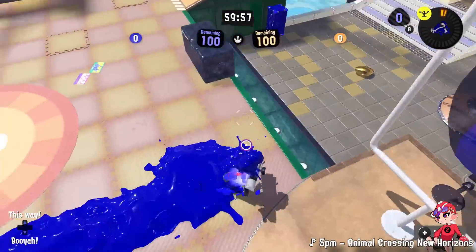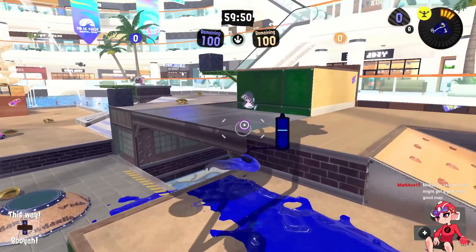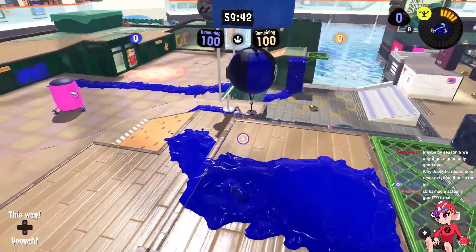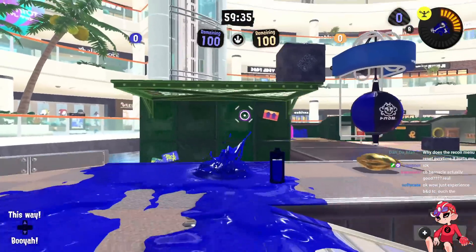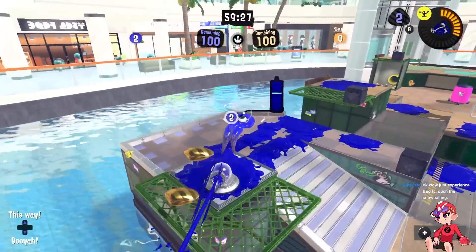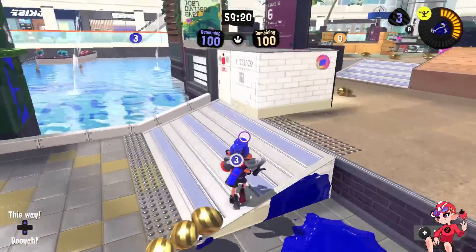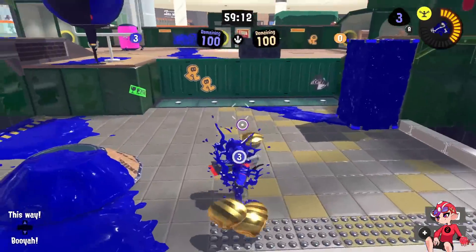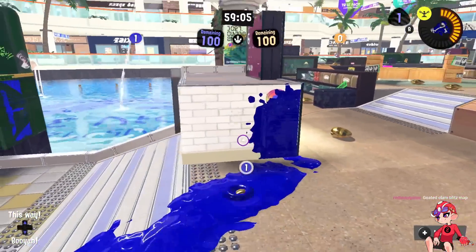Clam Blitz is already a lot better. The sponge comes back, the basket placement is pretty much perfect with a lower area that creates some risk, and there is an uninkable glass here but now there's a different area that's much better for defenders. You can go up here and poke out attackers pretty easily. They still have some advantages like this ledge, but it's much easier to take this area. The clam basket placement creates a risk-reward where attackers are putting themselves on lower ground to score — I think that's really interesting.